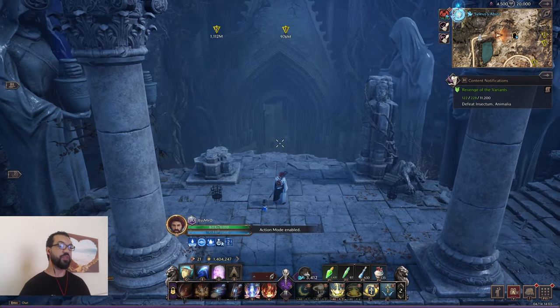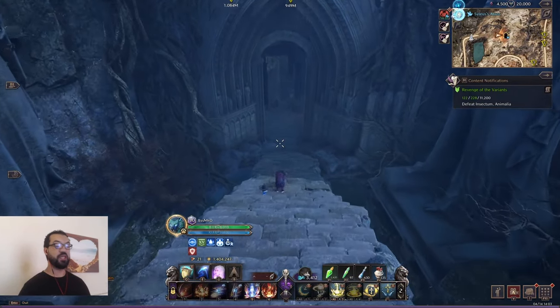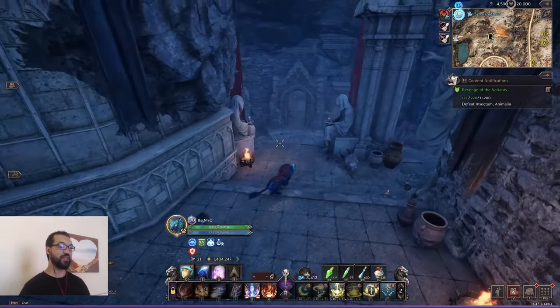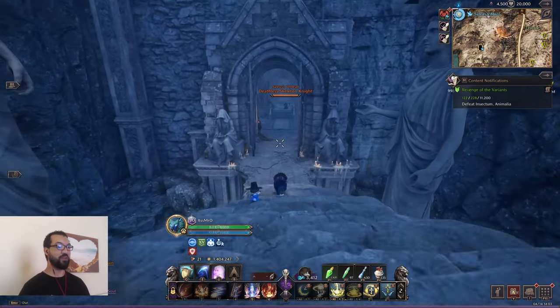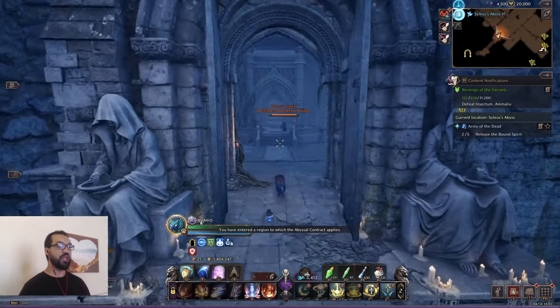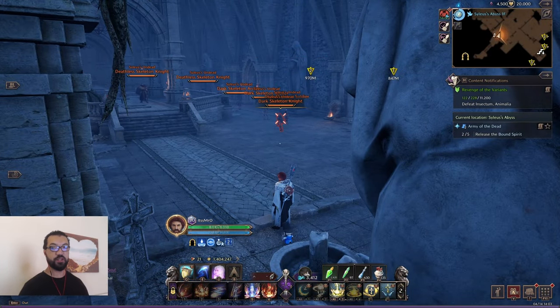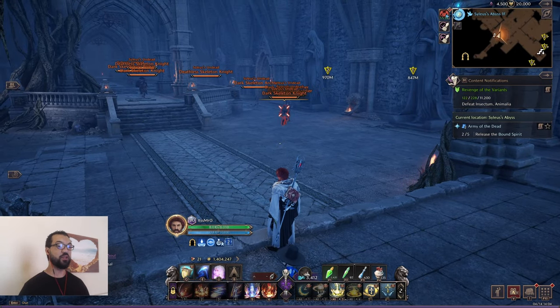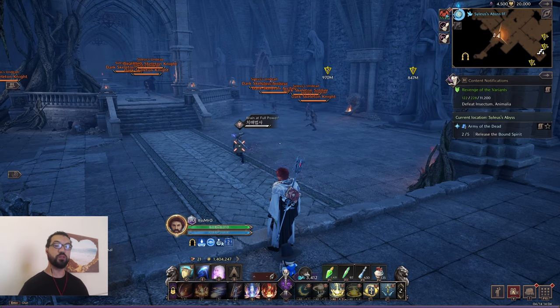So basically, what does that mean? That means that, like this for example here, is Silas Abyss. This is one of the first open-world dungeons that you can visit. During the day, you can come into this location here. You can come in solo, or you can come in with your guild or with a party. You just simply come in here, grind, kill the mobs — there's elites, there's little bosses in here. And as long as you have those 20,000 tokens, as you can see in the corner on the top right, you're able to get drops, gold and XP.